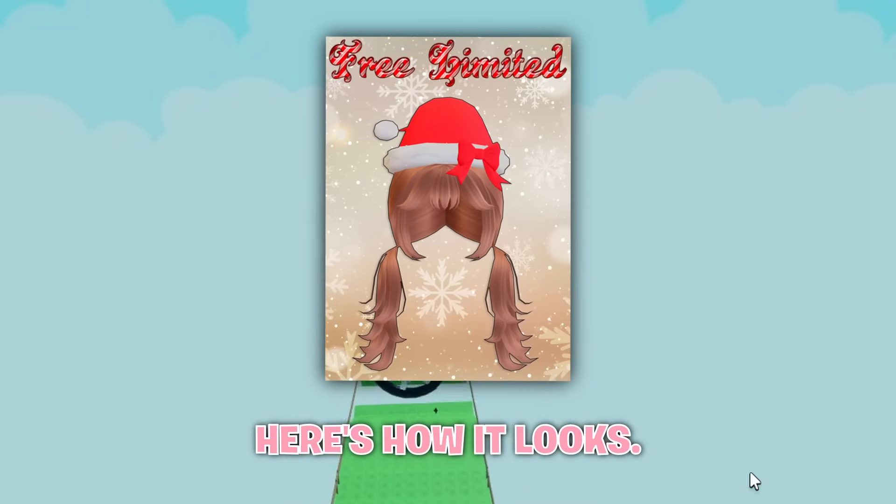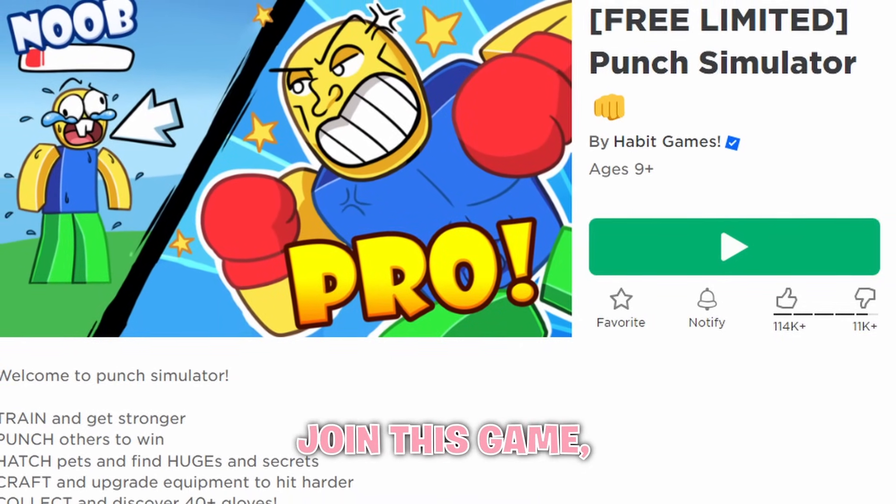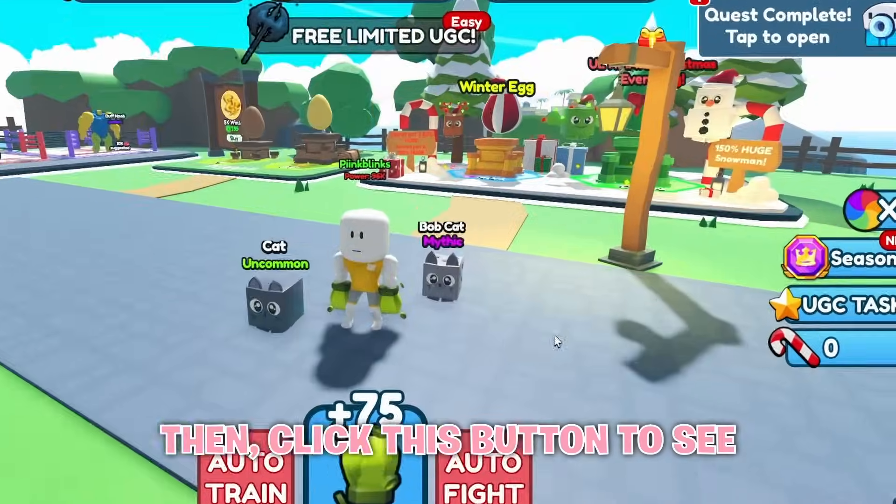Here's how it looks — do you like it? Let me know below. First, join the game Punch Simulator, then click the button to see what you need to complete to get the free item. The first thing you need to do is defeat the Buff Noob boss. You need at least 50,000 power to defeat him. To get more power you need to train by pressing this button. You can also buy better gloves and invite a friend for boosts. Once you reach 50,000, come defeat him.